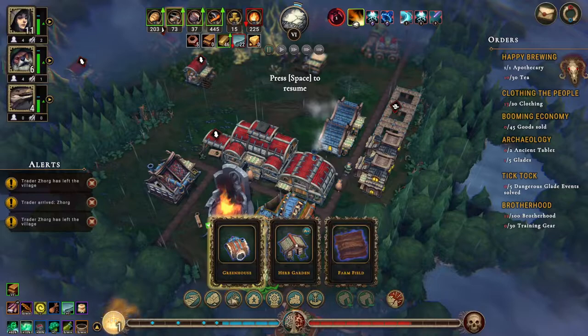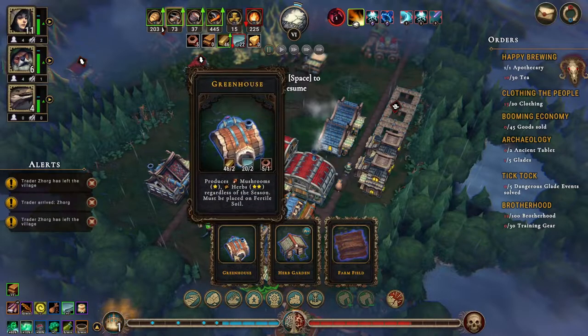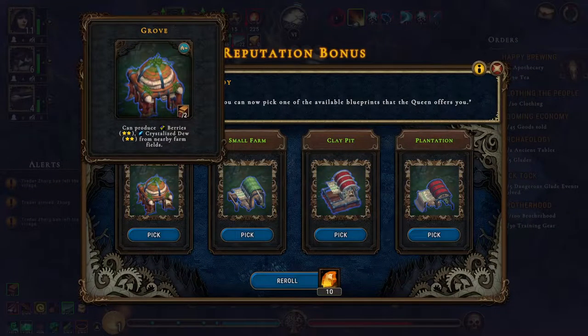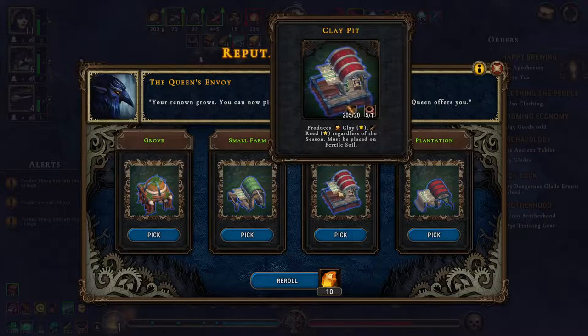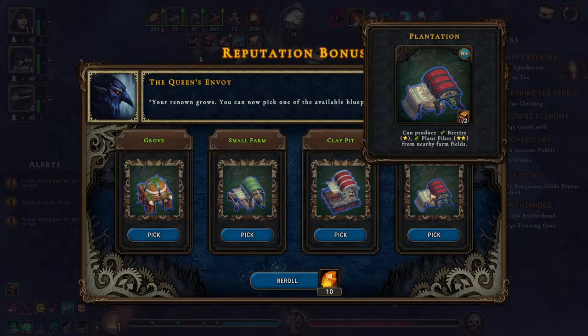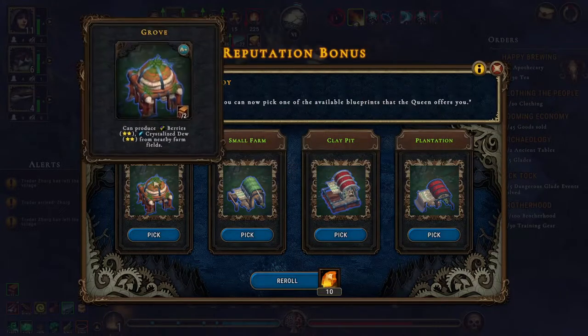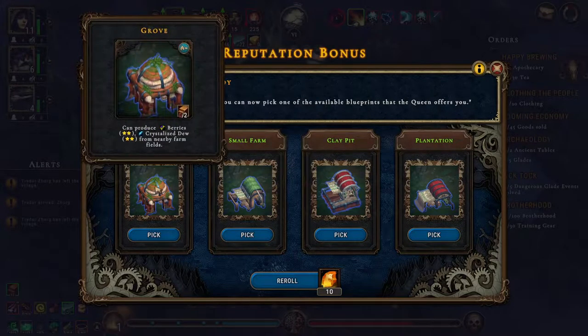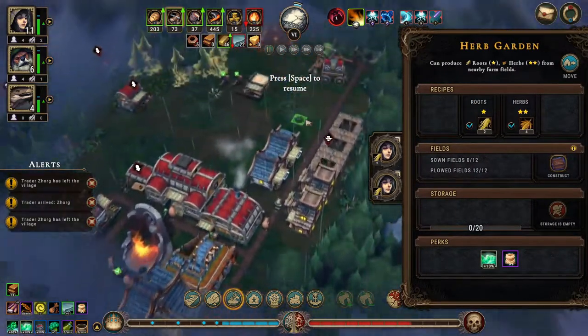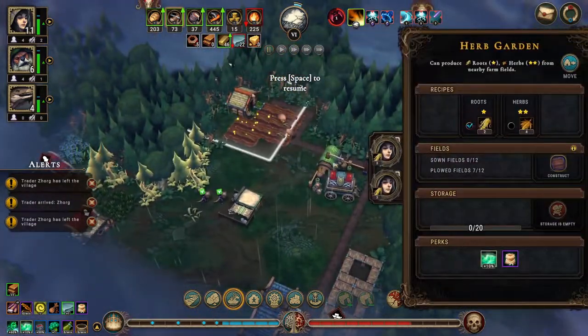We got the greenhouse. We can get the clay pit — no, I don't really feel like we need it. Let's do that. You need to make both now, and you just keep making roots. Boom, production grove.